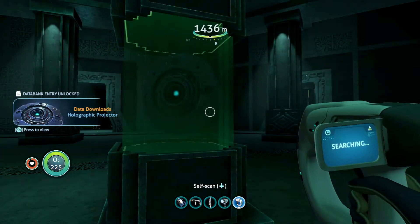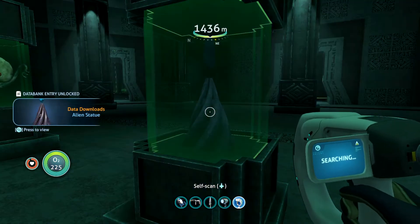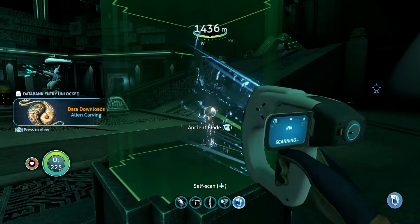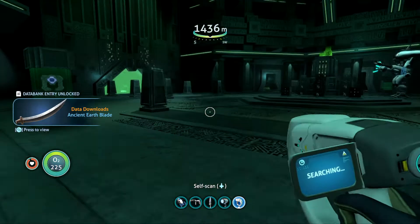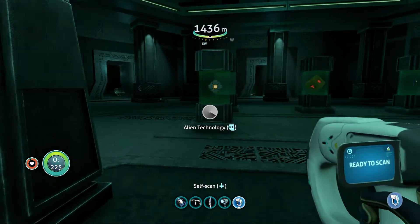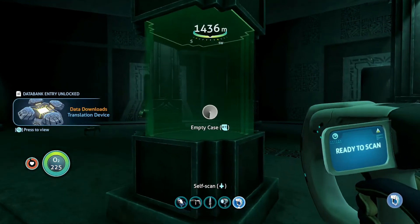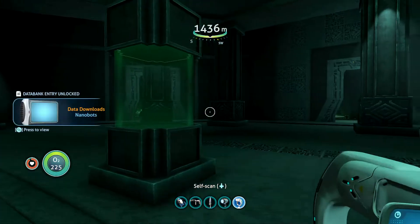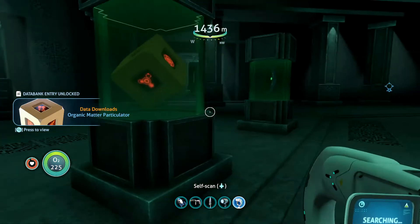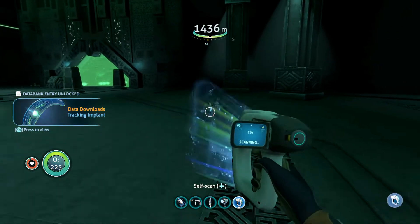Calm down — oh, look at all these things, display cases. We may learn a lot here. Rudimentary tablet. Holographic projector, alien statue. Strange carving. Ancient blade. There's more over there — alien technology. That one's an empty case. Nanobots — oh, so it's not empty. Crescent artifact.